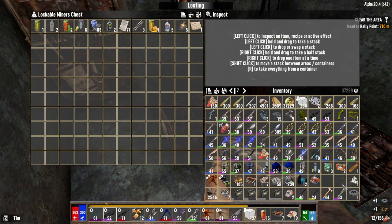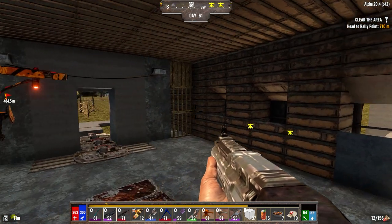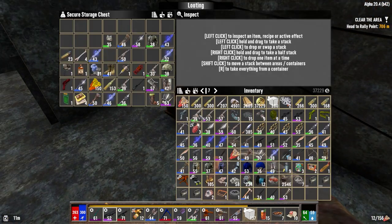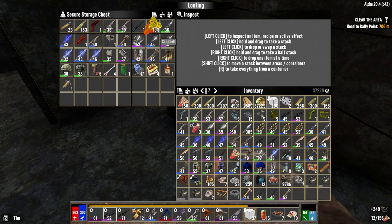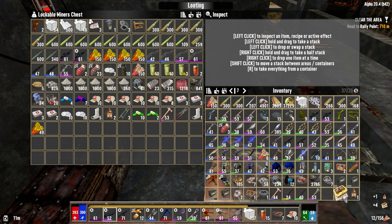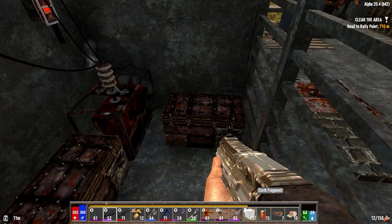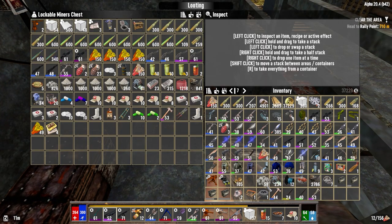Hey everybody, welcome back to the channel and another episode of my Darkness Falls for 7 Days to Die series. It is the morning of day 61. My god, what a horde last night. I've just been trying to sort my inventory for quite a while now because there's so much stuff we got last night, and I'm trying to take the most important stuff back with me and leave a bunch of garbage here that I don't need.